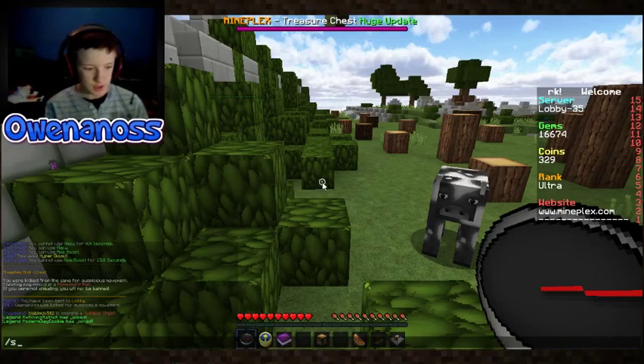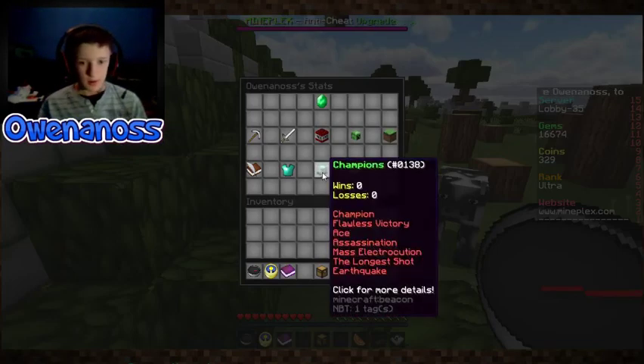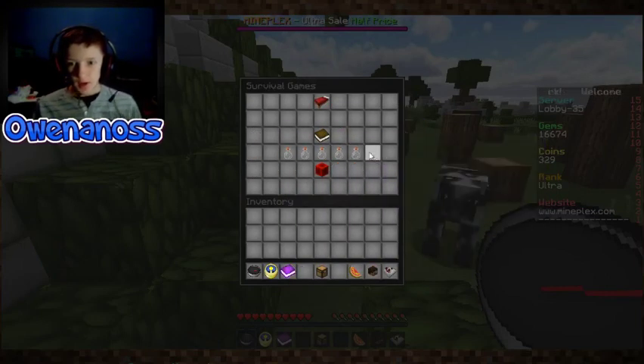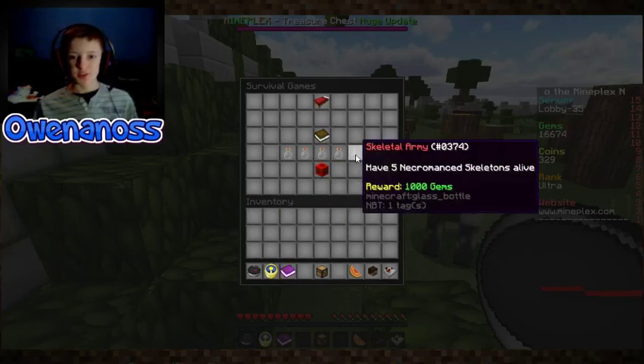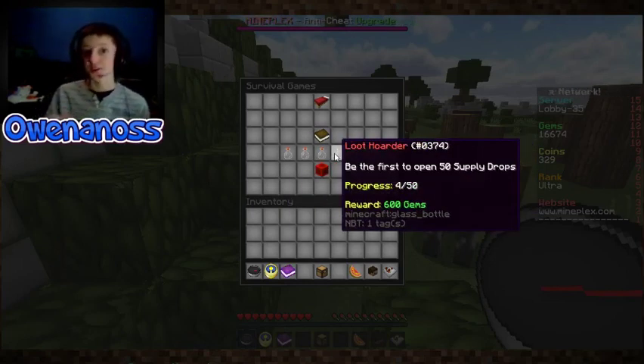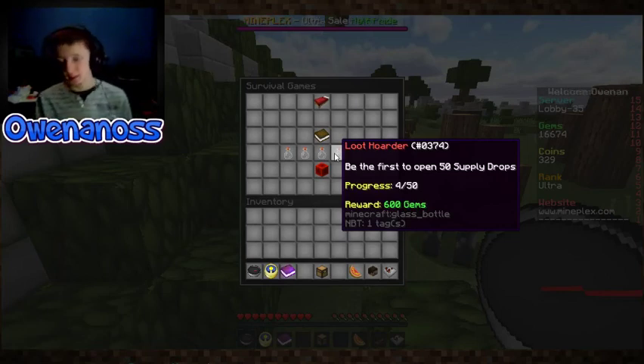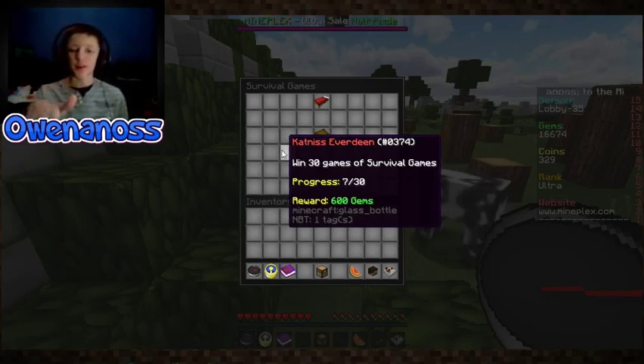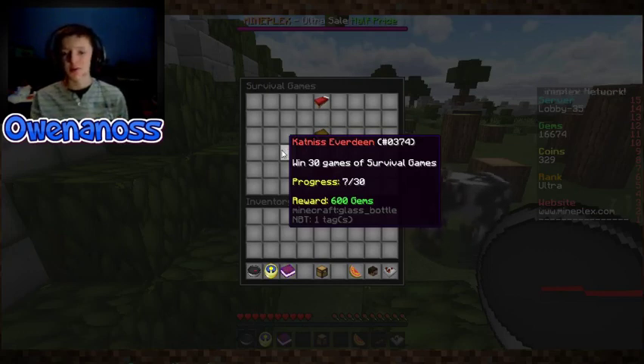Say survival games — I play survival games a lot. I have none of the achievements, but once you get all of these achievements you unlock the achievement kit. With survival games the achievement kit is a Horseman — I'm guessing you unlock a horse and start riding one. There's Katniss Everdeen — win 30 games of survival games. I'm not sure if this is because of a name change. My name used to be Hunterman2001 but I changed it to Onanos, so it may have downgraded my stats. But I've definitely won more than 7 survival games.